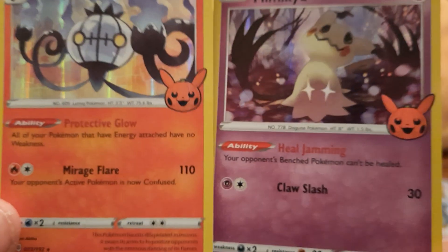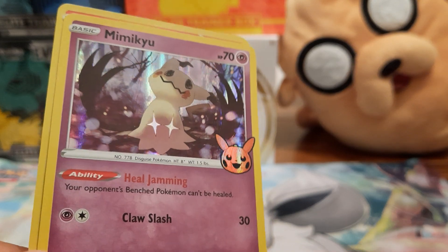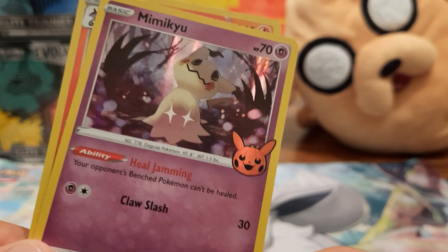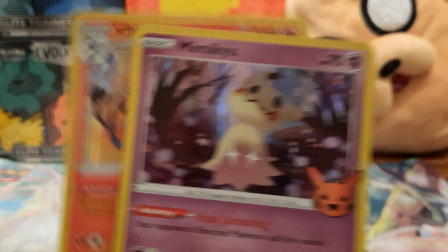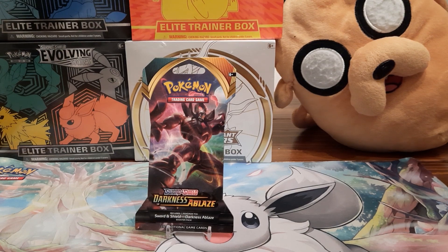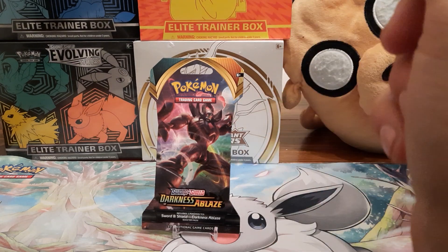Honestly I was surprised our Walmart even had these. We went to pick them up — everyone seems like they've been buying them out. I bought a pack and then went back to buy another and they were all gone. I should have known, there's always somebody at my Walmart scalping everything. I've seen some Evolving Skies ETBs there the other day, and when I went back every one of them was gone. That's the Pokémon game.